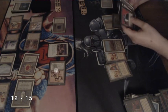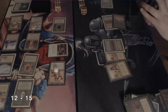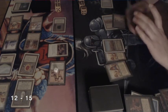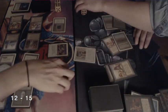My opponent is top-decking an Ancestral Recall and drawing into a Demonic Tutor. What is he going to look up? I mean, if he plays Balance I would say Balance — but not all Dead Guy Ill decks play Balance. And there it is: Balance.